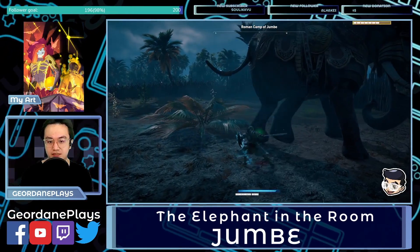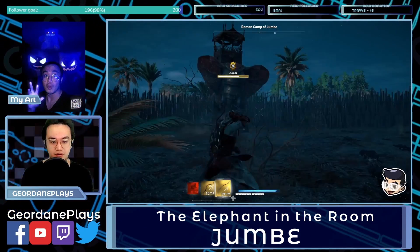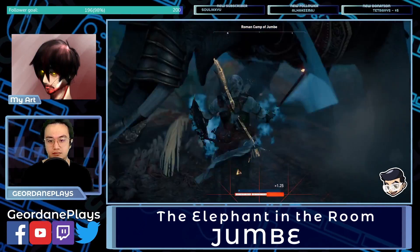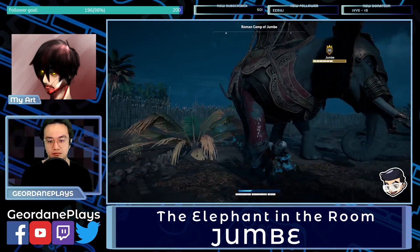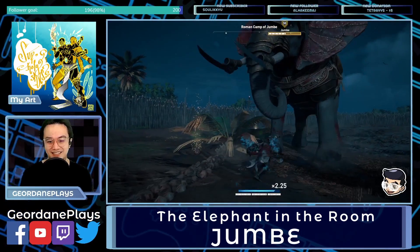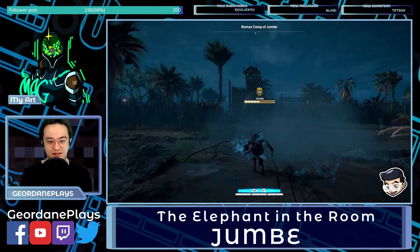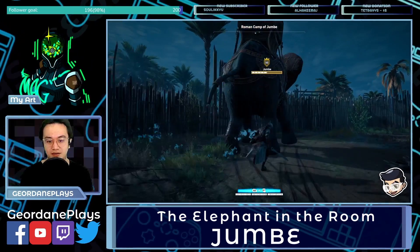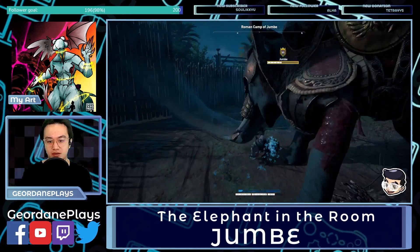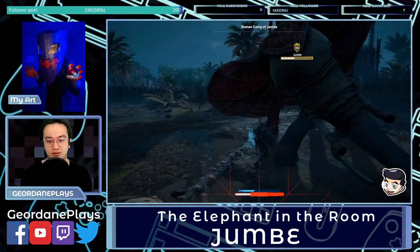He's tired — okay, so he has a moment like this. We're almost halfway there. If we're too far away from him, his driver can shoot at us. I think Jumbe is the weaker one compared to Surus — simply because he has that mechanic where he gets tired, which I didn't experience while fighting Surus.